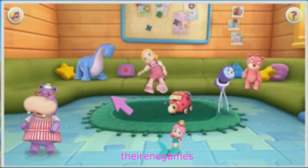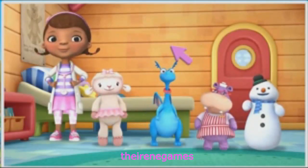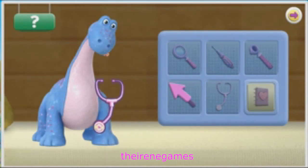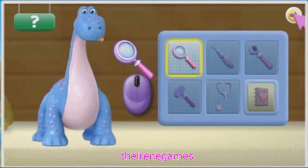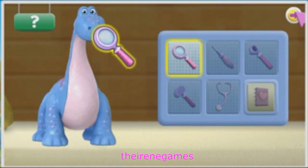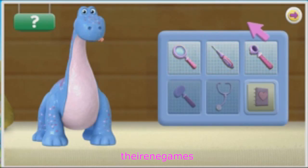Click on a toy to choose your next patient. Time for a checkup! First, we need to find out what's wrong with the toy. To start, make the toys come to life with my stethoscope, like this. The doctor tools we need for the toy's checkup are right here. Click on a doctor tool and use your mouse to move it around the toy. The doctor tool will start to glow when you're getting close to the right spot on the toy. Click on and use all three doctor tools to complete the toy's checkup.